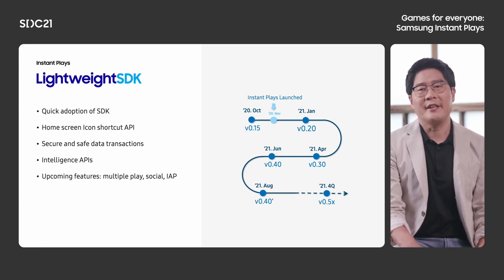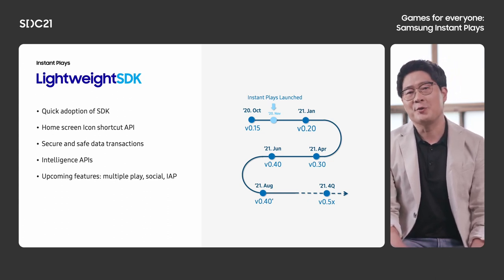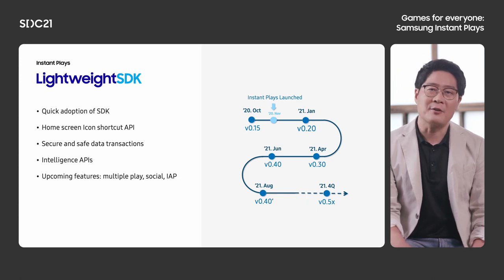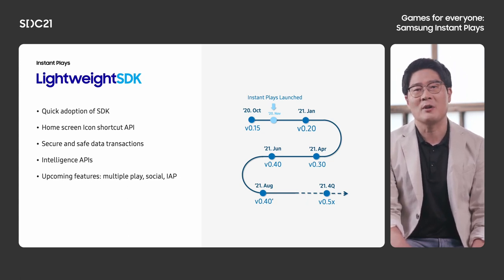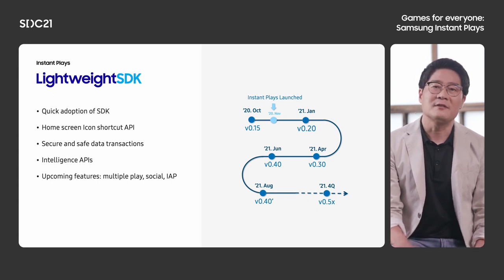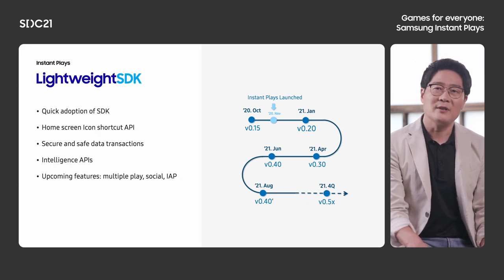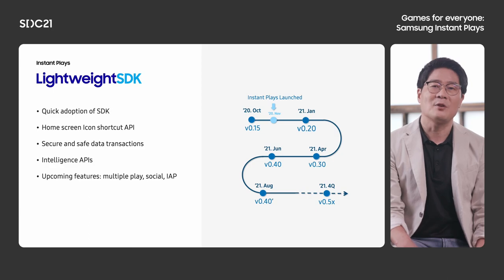You can store in-game information such as score and others on cloud. And you can recommend users to place your game icon on the home screen to increase discoverability. You can also track user acquisition inflows. Future support features will include competition and challenge support, social support, in-app purchase support, and so on.